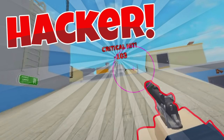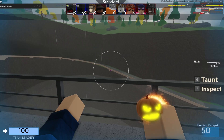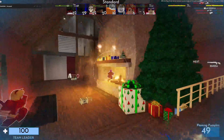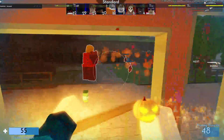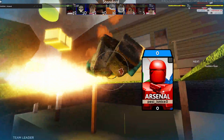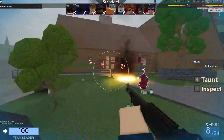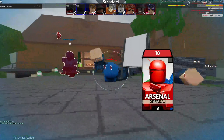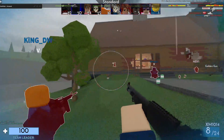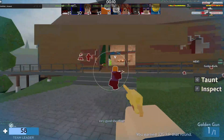I'll be showcasing all of the features in this video. For aimbot, when you've enabled aimbot and you want to lock on, you gotta hold the right mouse button — hold right-click on your mouse — and then it just locks on to targets. Let me show you how overpowered it is. Very good shooting.